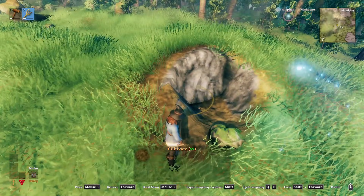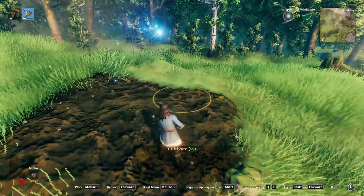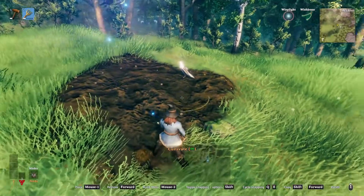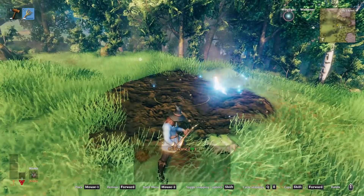You can also use the grassing method to thin out the path, which results in a more natural-looking kind of trail. The main advantage of using the cultivator is that it handles steep terrain much better. As you can see, we were able to just fill that up really easily. It's also completely free, which is another great benefit.